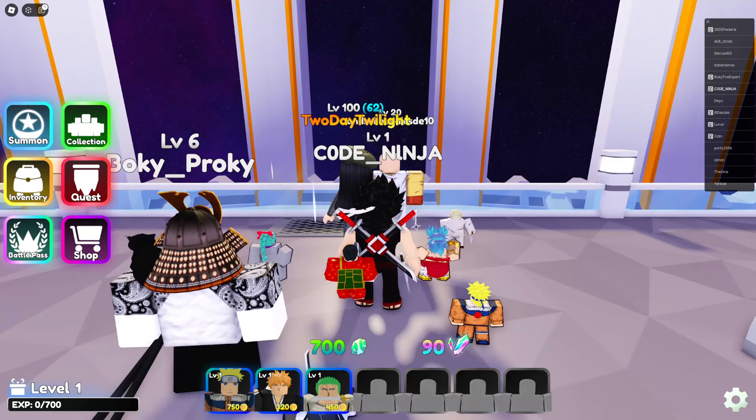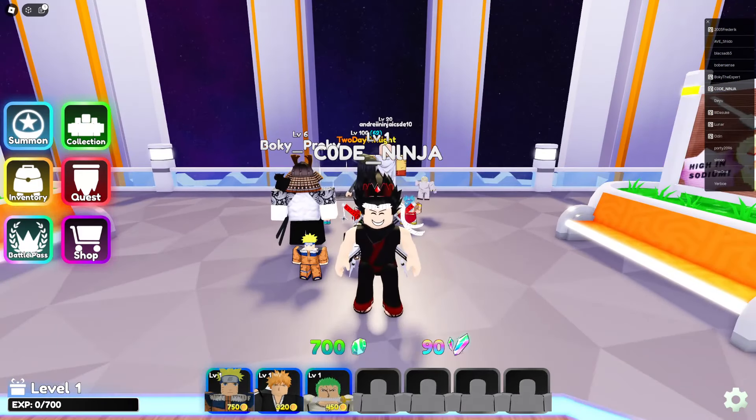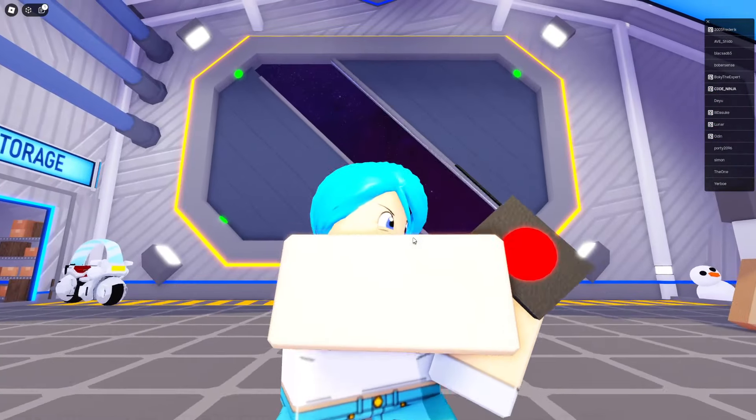Look out for the secret code in this video. Welcome back to a new video — we have new working codes for the Anime Crossover Raid update. Anime Crossover has literally added some new codes in the game. You can redeem a bunch of shards and gems, which is very nice. Follow along because we're going to redeem all these new working codes in game and summon units.